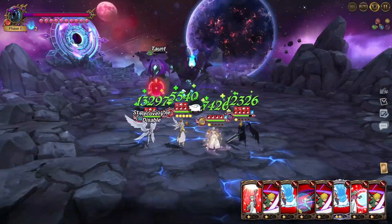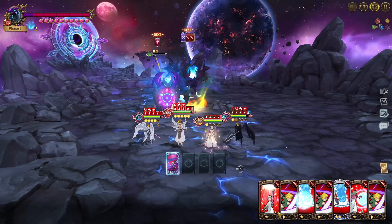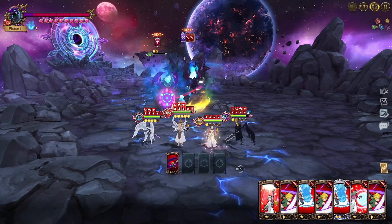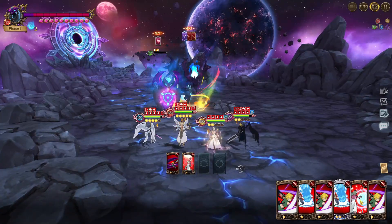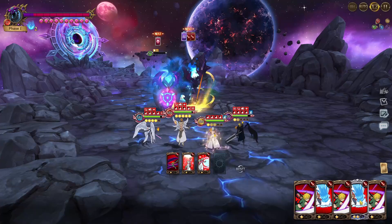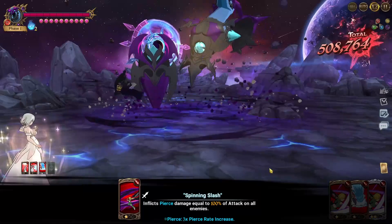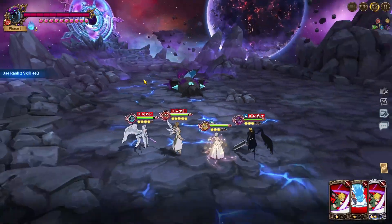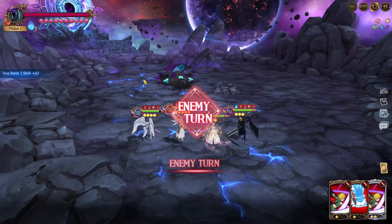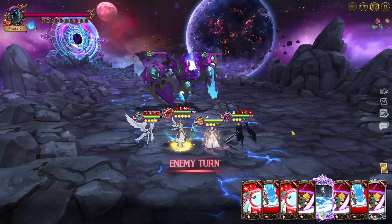Now all we've got to do is AOE to get the kill, then waste the remaining cards. And boom — we get the kill! We actually did 300k damage or more, which is nice. When you get the kill it counts as 300k damage or more, so not too bad.